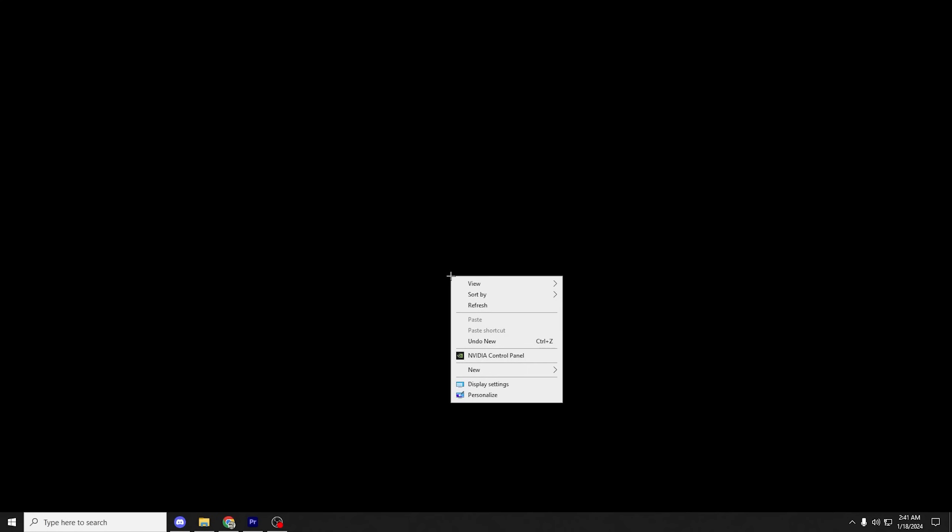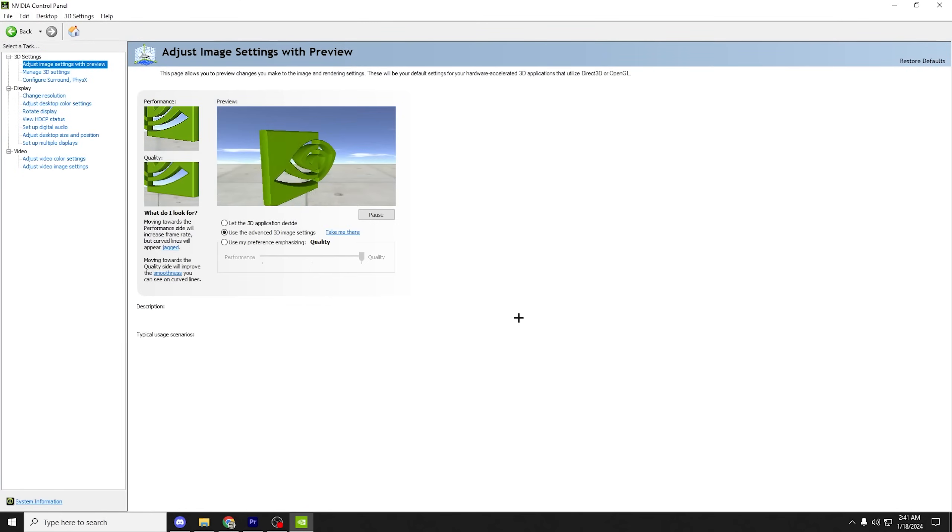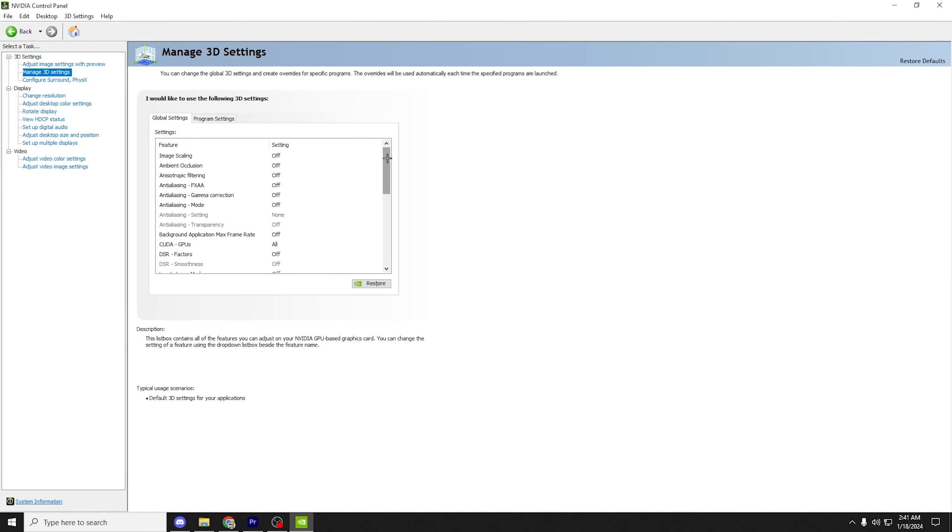The last thing is the NVIDIA Control Panel. Access it by right-clicking on your desktop and clicking the NVIDIA Control Panel icon. Once inside, near the top left, click Manage 3D Settings. Here, slow down the video and copy all of my settings. These settings will make it so your PC is running at maximum performance instead of saving power consumption.